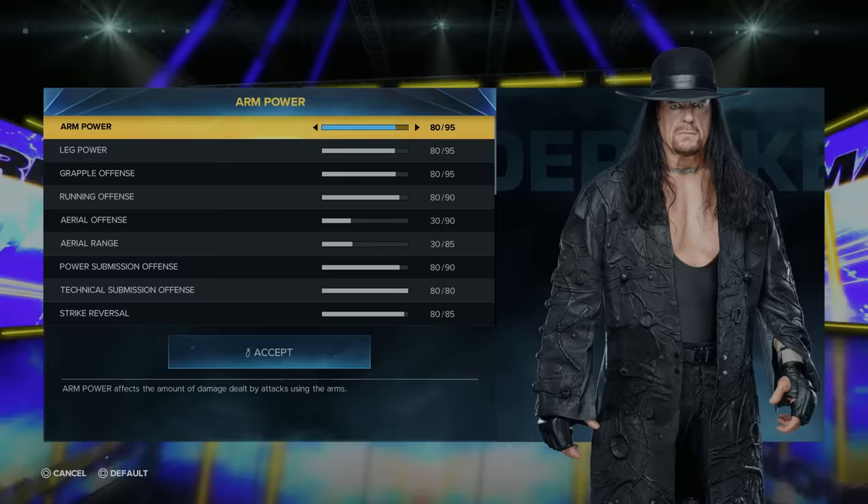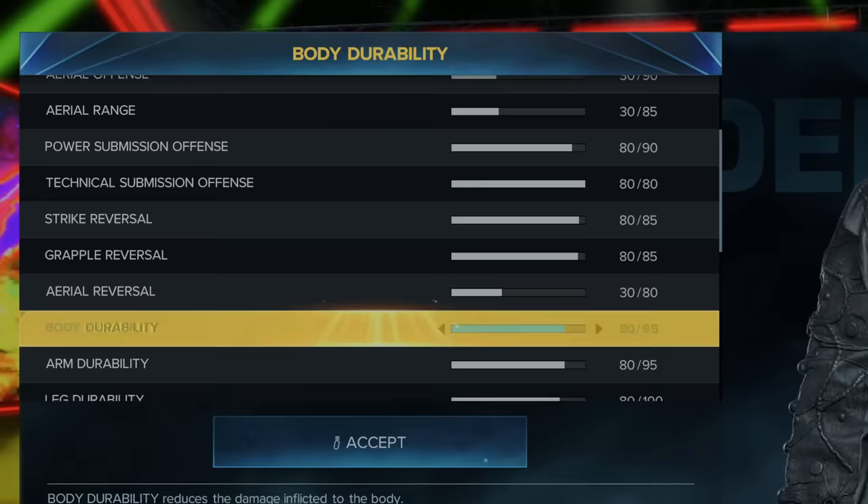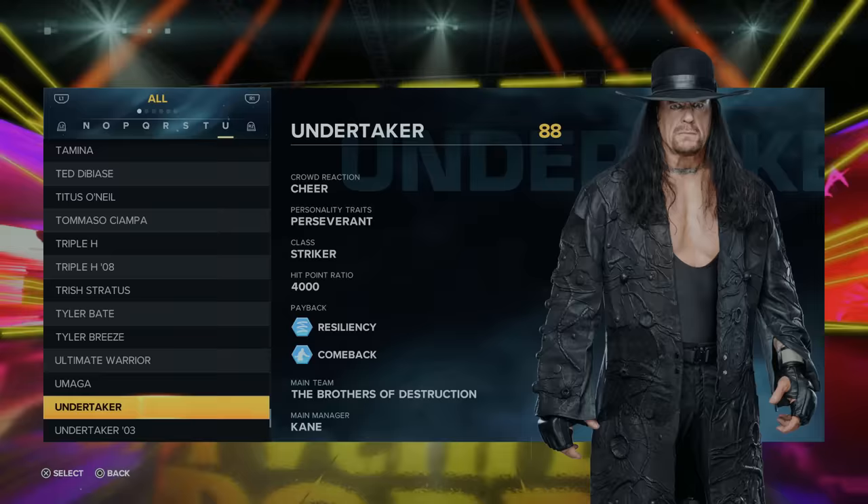A 30 overall Taker from entry number one eliminates so many competitors and walks away the winner. With the 950 points that we have gained, that was good enough to make 19 of the Undertaker stats up to an 80 overall, with a few still being a 30. With just one match done, we have jumped from a 30 overall to an 88. We might be able to skip the third match and head straight to the final boss.